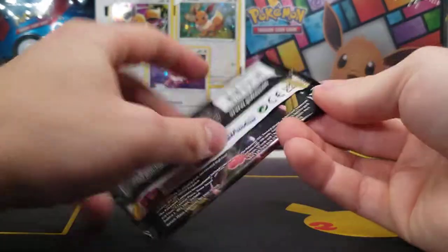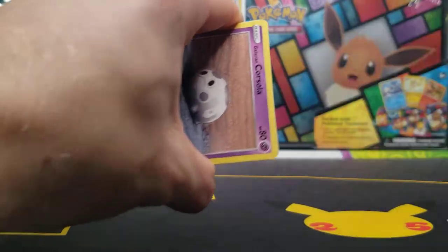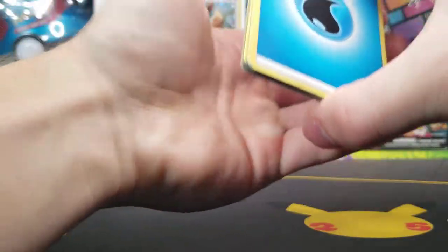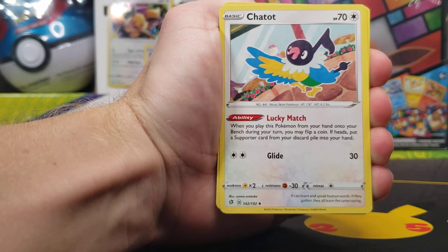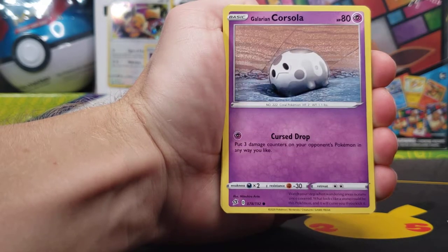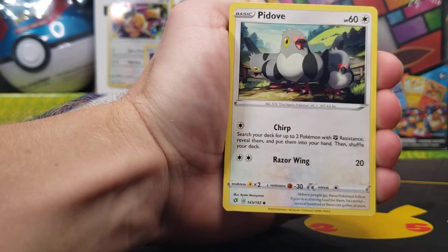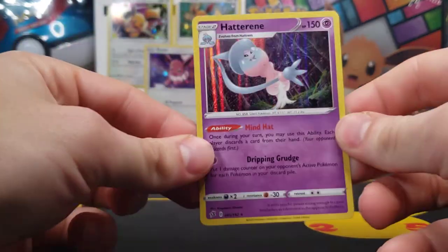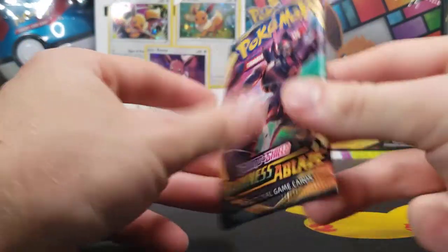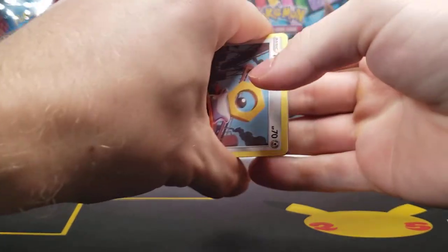As we move on into our Rebel Clash pack now. Hopefully all the code cards are faced the correct way, but oh well if they don't end up being. We have our Water Energy here for our next pack — Scoop Up Net, Chatot, Chargebug, Galarian Corsola, Toxel, Snover, Galarian Mr. Mime, Pidove, Surskit Reverse, and a Holo Hattrem. Well, technically two for two.